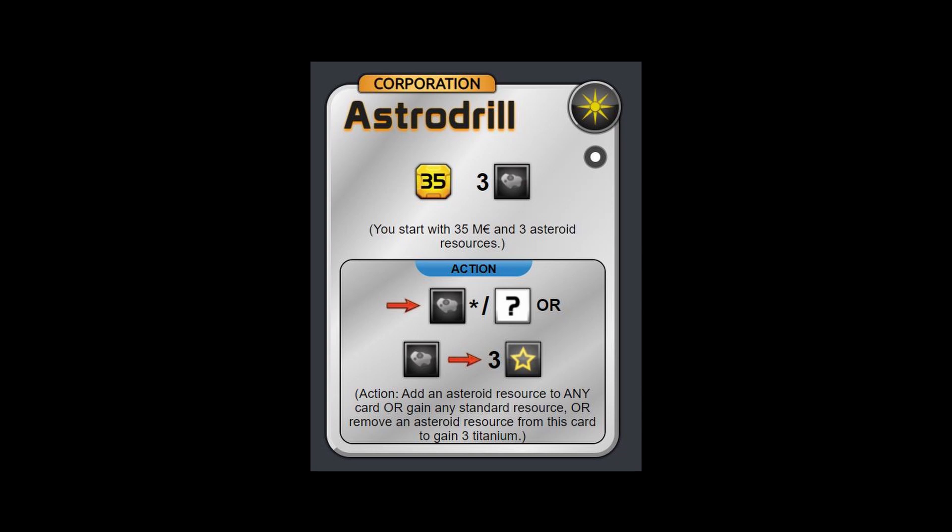What's helpful internally: this corporation has an interesting ability. Being able to add asteroids onto other things can be good, especially if you can get the card that gives you one victory point per asteroid on it. What's harmful internally though is it has low innate strategy — it basically only works well with other asteroid cards. Sure, getting titanium is nice, but it costs nine dollars and you need other asteroid cards to add onto in order to use that titanium ability after the first three turns anyway.